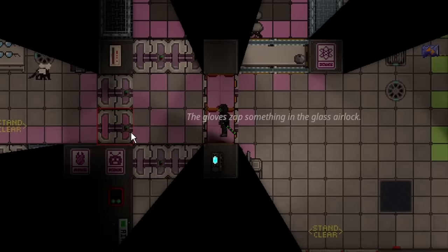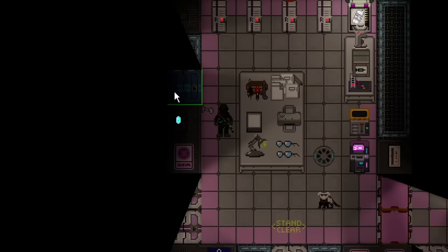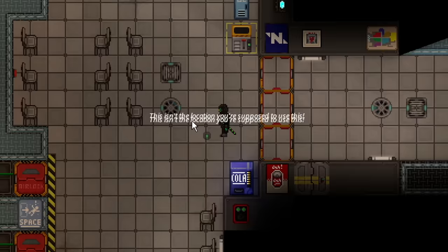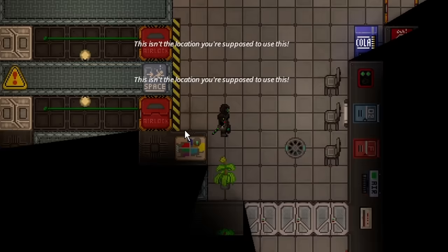For the steal technologies objective, simply break into science and find wherever the RD server is — usually behind a command door, sometimes in the RD's bedroom or its own room. Just like the comms console, left click it with your gloves on. Once finished, you complete the objective and it will wipe all tech from science, effectively setting them back to square one.